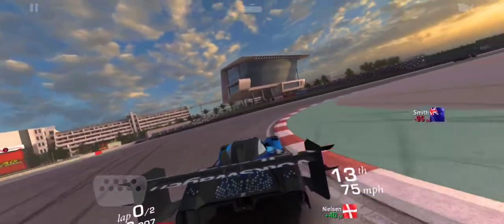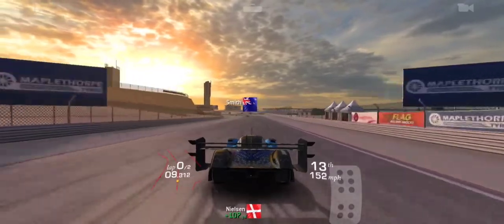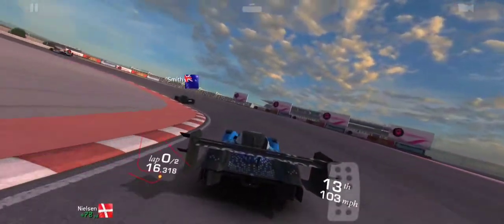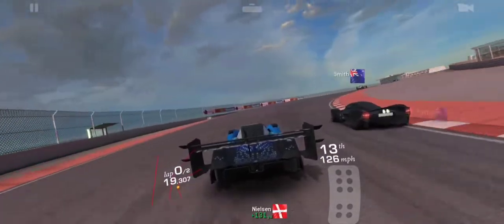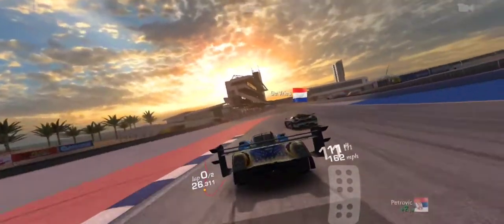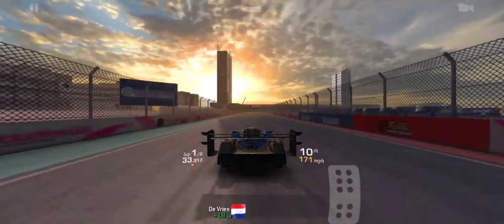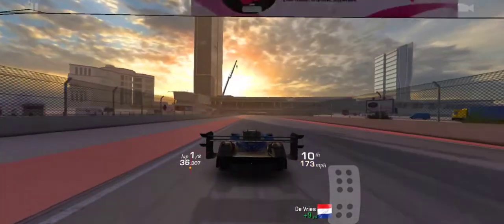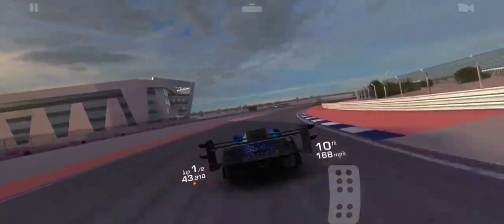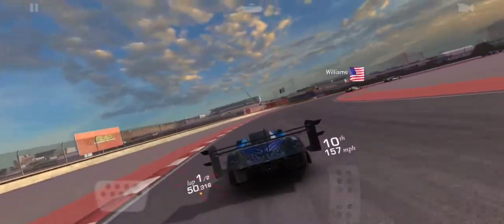We start near the end of lap zero. You can't go around that hairpin as fast as you may think, so be wary of that. But this next corner you can go around faster than you may think. We're going to pass by the Valkyrie and then go full throttle through the last corner right past the Koenigsegg. Then the Koenigsegg will catch up easily — just block it off. Now full throttle through corners one, two, three, four, five, and six. Only at corner seven will you have to start braking.